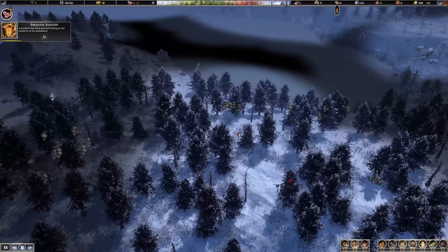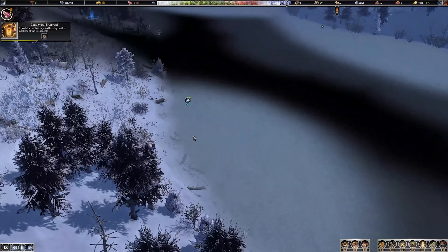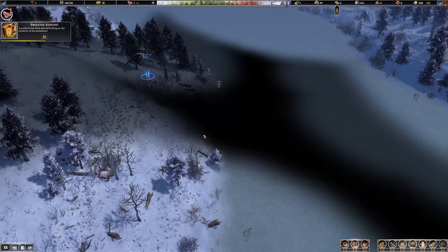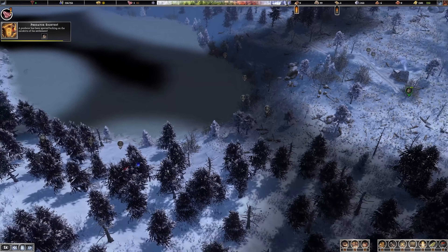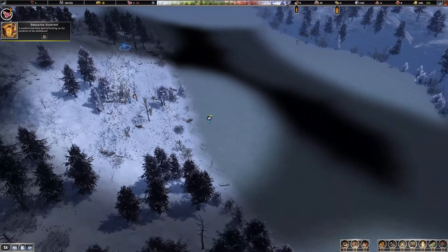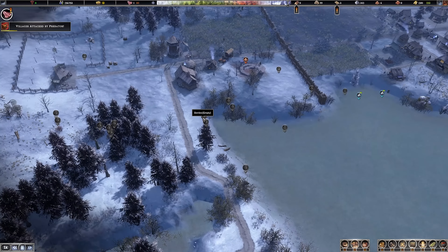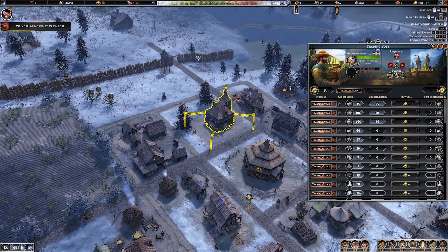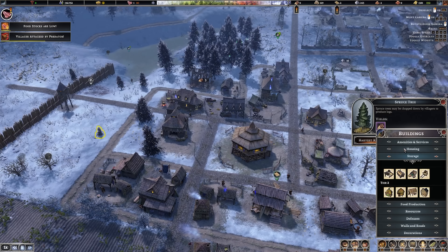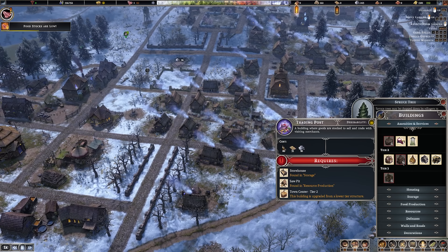We've had another predator sighted - same wolf again. He's just escaped and then immediately chased off again. There's more fish out here - it'd be nice if we can sort of wrap the settlement around this lake eventually, maybe treating this little mountain as a boundary. We also haven't had a trader for a while. I wonder if it's worth building another trading post at this point. Oh, actually we can't - I guess it's only one until we get to level three.